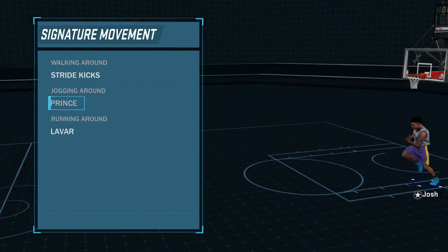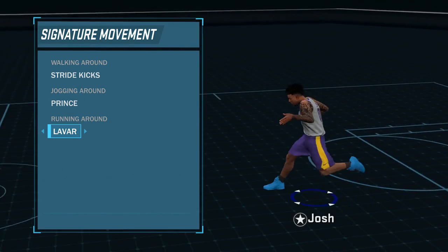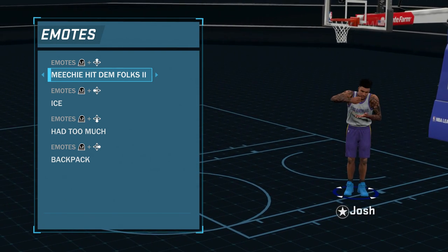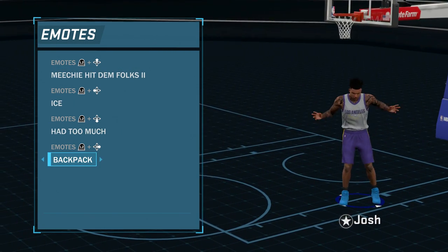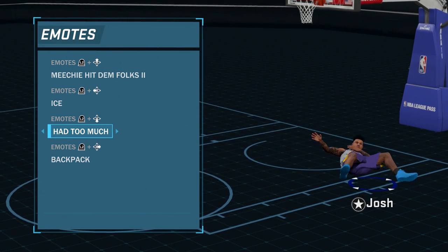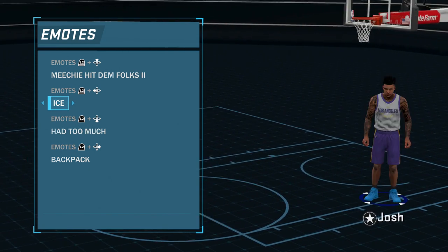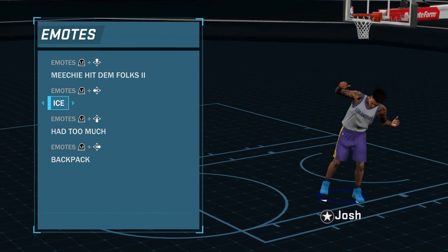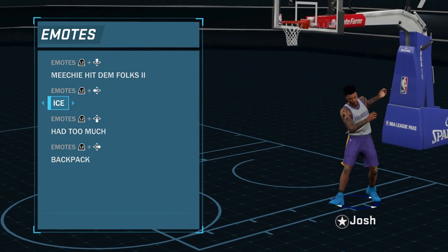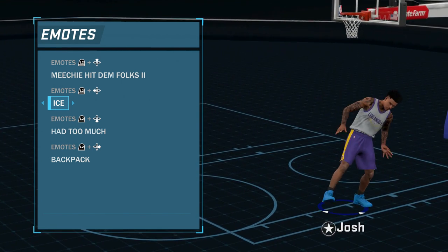For walking around I hardly ever do that because it's so slow — I have Strike Kicks. Jogging around I have the Prince. Running around I use the fastest running animation, the LaVar Ball run. For emotes you gotta have at least one dance — I got Michi, Hit Them Folks. At the bottom I have another dance, Backpack Kid. 'Had Too Much' is like a flop for when you're not in a game. And I have 'Ice' — I don't know what this is, it's like a spaz attack or something.